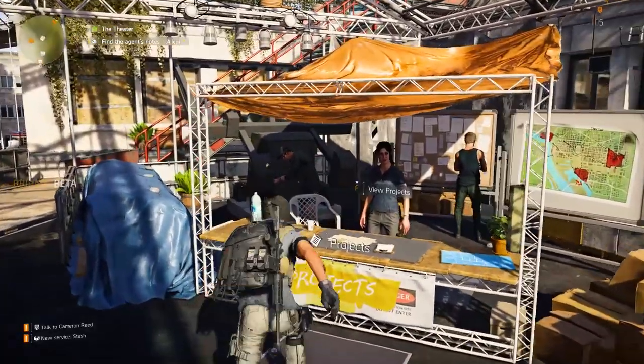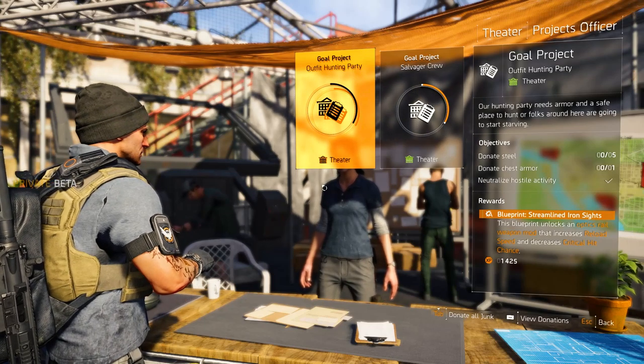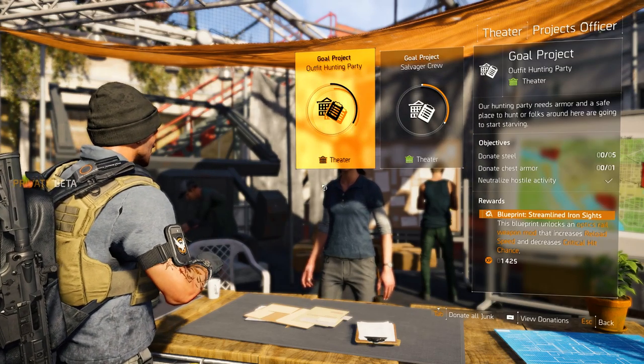Opposite to the trader is another project officer, which displays the same projects as in the base of operations, of course for that particular settlement. However, upon completion you can collect your blueprints here, which you also come to at the base of operations.